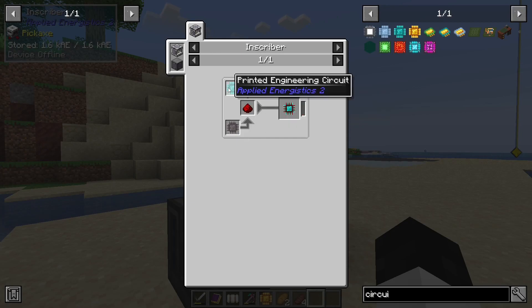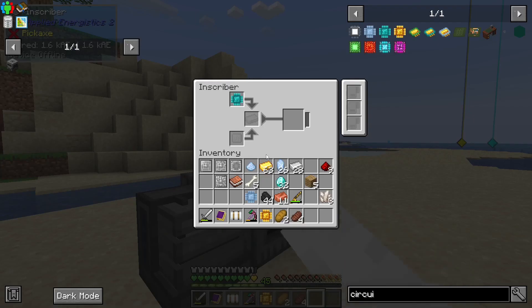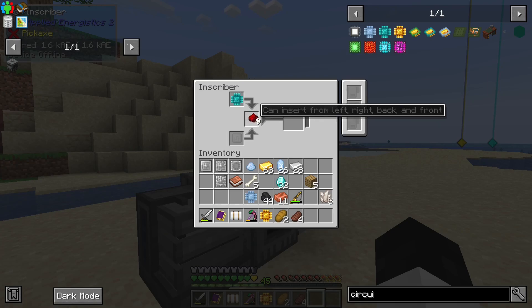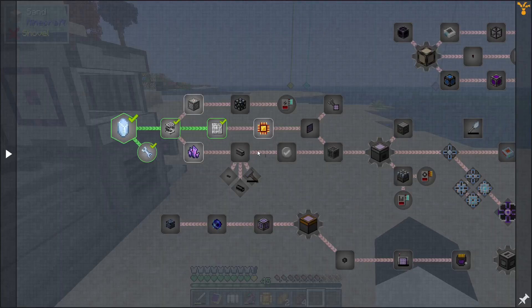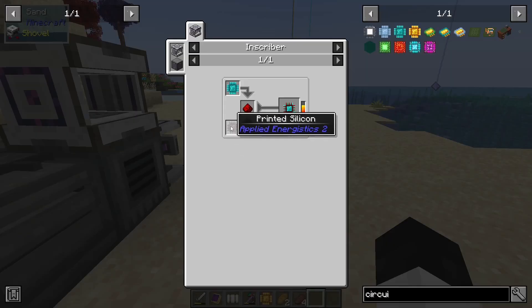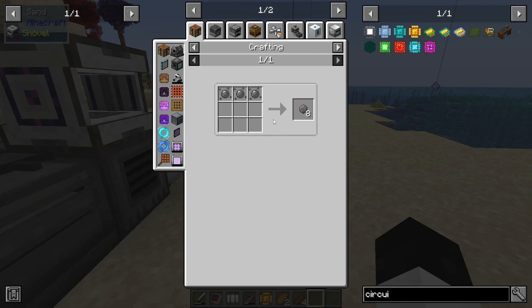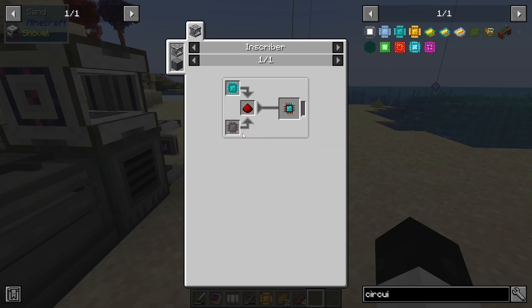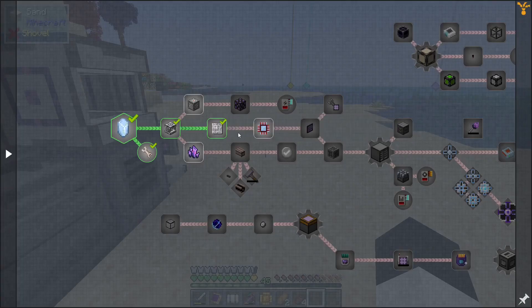Printed engineering circuit. What am I missing? Oh! Printed silicone. I totally did not even see that — it looks like it's empty!